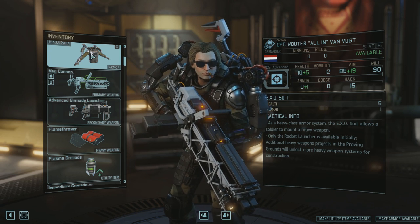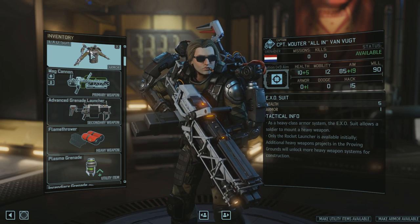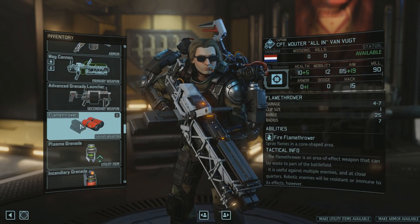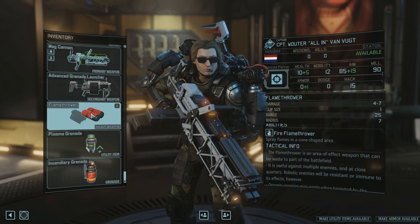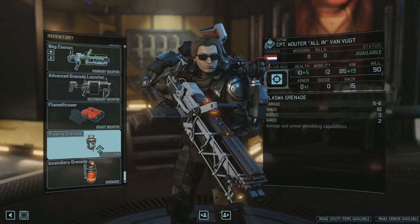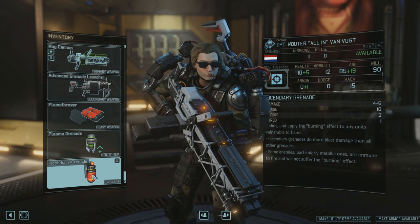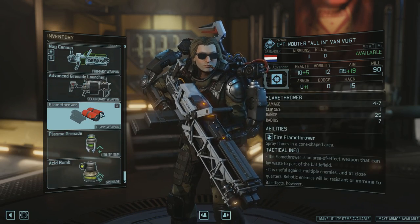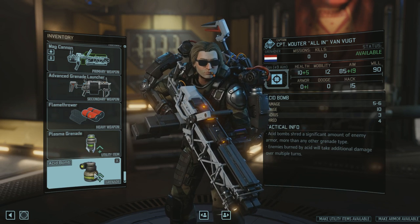The extra health is very useful for a class that's always at the front line, suppressing or drawing a lot of fire towards themselves, and the extra armor is also very good. For the heavy weapon itself, I've opted for the flamethrower — a long-ranged cone of fire, quite literally fire. Why take that instead of a rocket launcher? A Grenadier already has a lot of grenades. We don't need an incendiary — take something else like acid — because we've already got fire with the flamethrower.